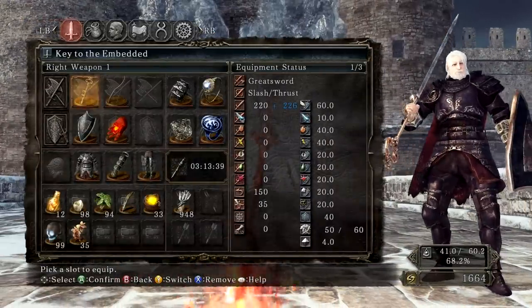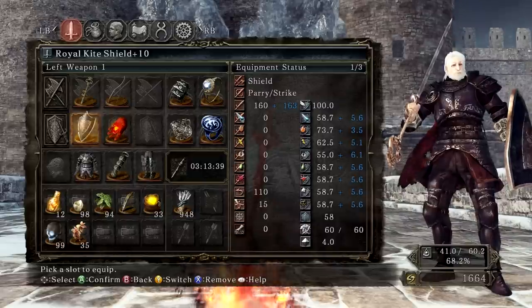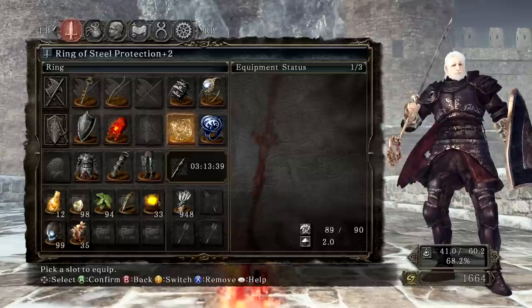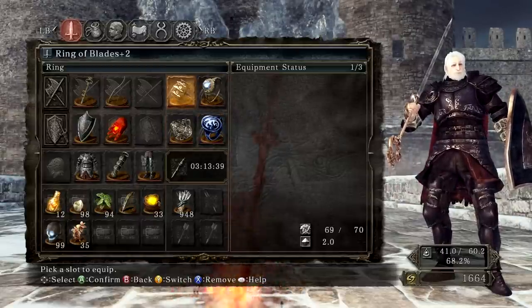You all know Sylvarius — using the Key to the Embedded, Composite Bow, Pyromancy Flame, Royal Kite Shield, he has some Drake Blood Armor, Engraved Gauntlets, and then the leggings of the Drake Blood. As for rings, we're using Ring of Steel Protection plus 2, Third Dragon Ring, Flynn's Ring, and the Ring of Blades plus 2.